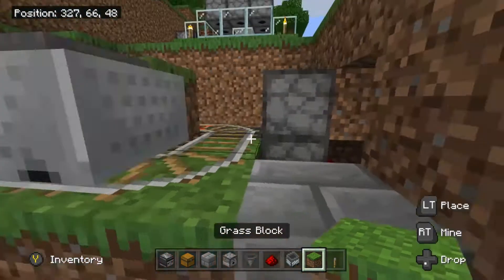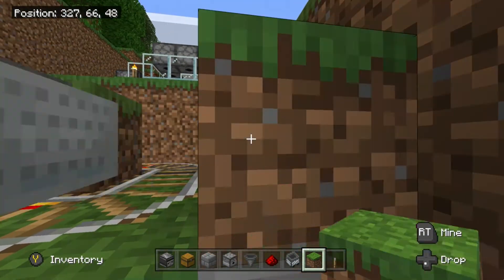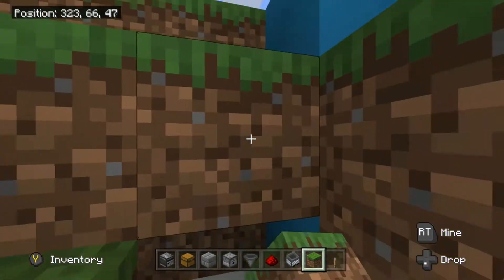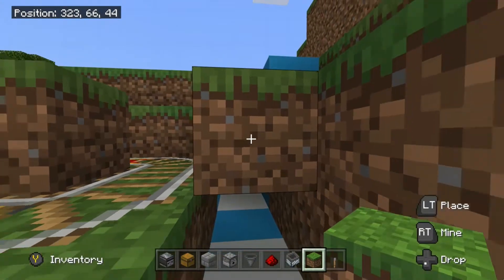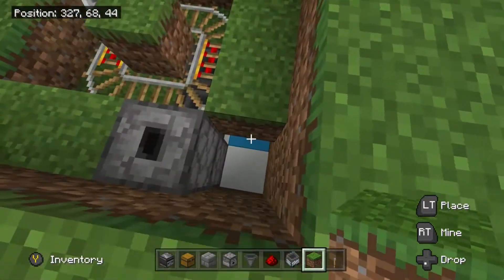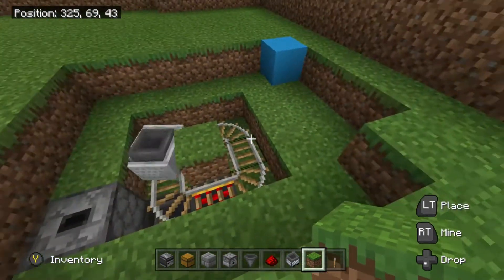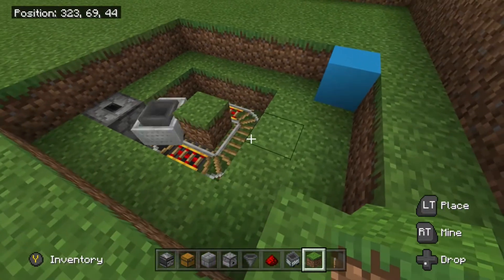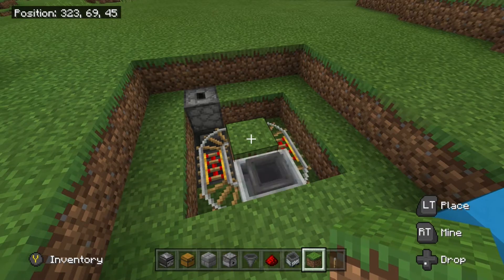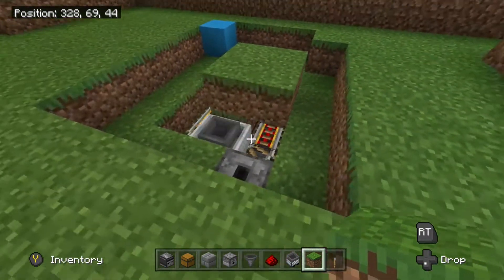We now need a ring of dirt or grass. Crouch and go right around, creating a loop all the way around of grass. Then place a grass block in the middle and cover this little section up above the hopper minecart.